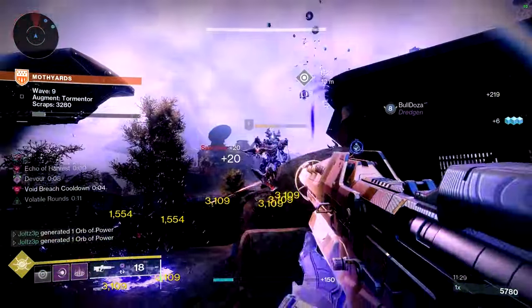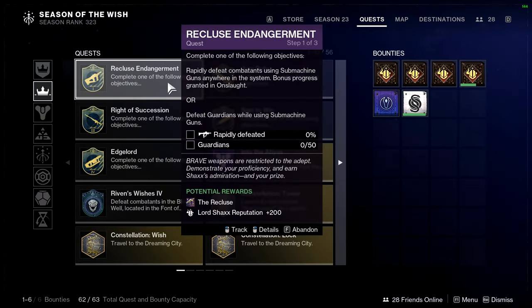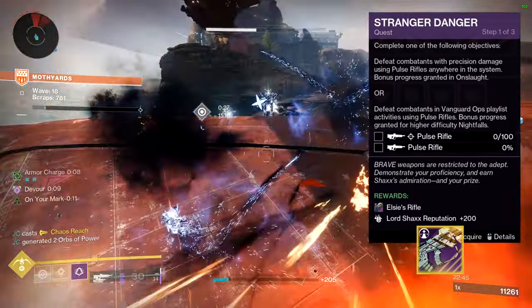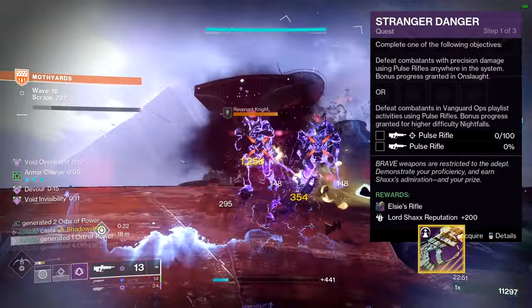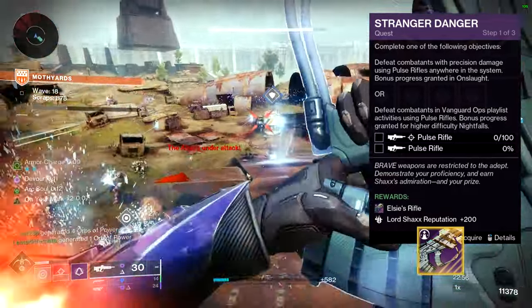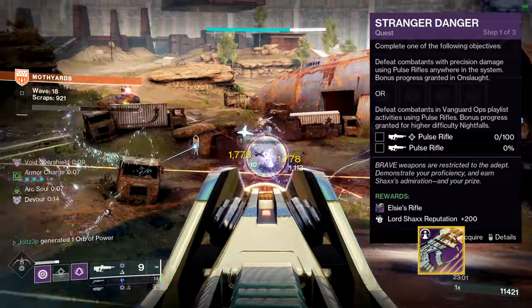Elsie's Rifle's quest, Stranger Danger, is the first obtainable weapon quest, and will become obtainable after reaching step 6 of the Feats of Bravery Into the Light intro quest. You will need to complete Stranger Danger before you get access to all of the later weapon quests. This can be done by getting either 100 Precision Pulse Rifle Final Blows with additional progress granted in Onslaught, or by getting Pulse Rifle kills in the Vanguard Ops playlist with additional progress coming from higher level Nightfalls. Personally, I chose to go with Onslaught for all of these quests, as it seemed like the easier and more entertaining way of completion, but I will mention when it might be more efficient to do otherwise.